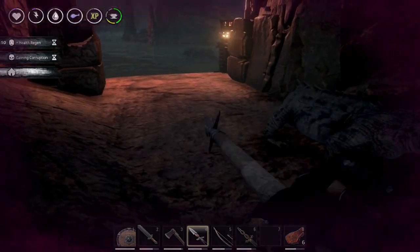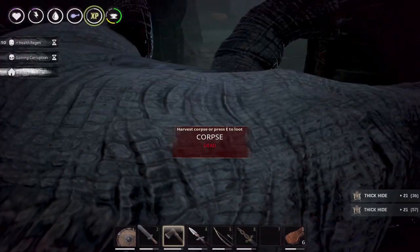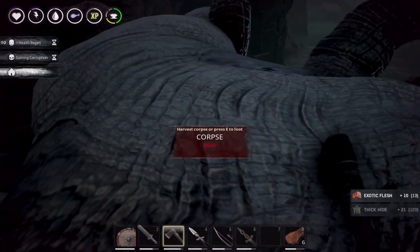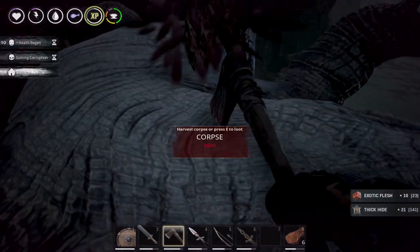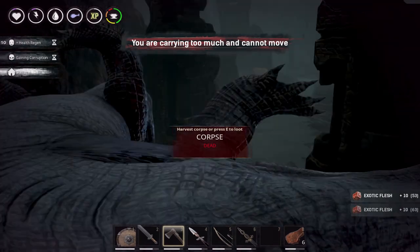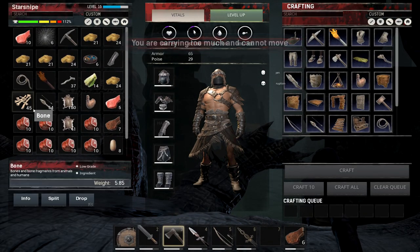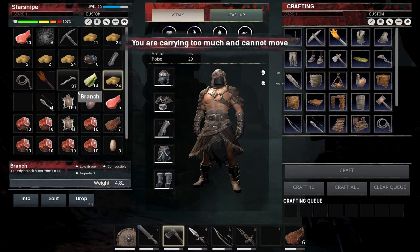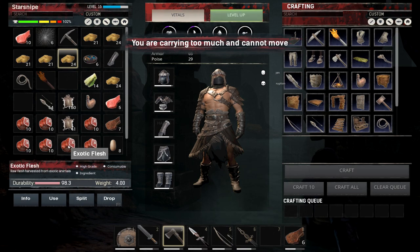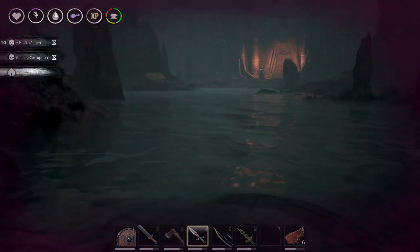I'm going to collect this thing — does it have anything good? Yes! It's a lot of thick hide — I'm going to get like 21 off the thing. And exotic flesh, a lot of it. I'm over-encumbered though, you've got to harvest the rest. I got to start dropping stuff. It basically like a fancy rhino boss. That was a boss for sure. Let's see what's at the end before it respawns. That was so cool.